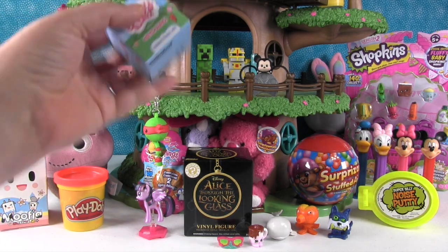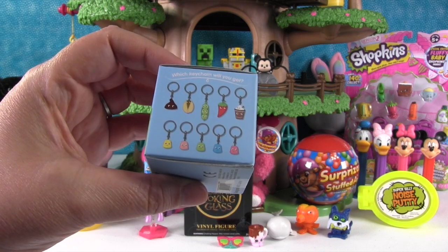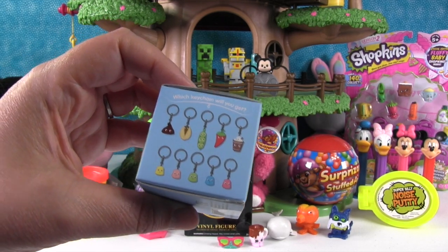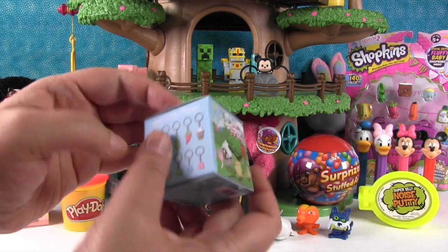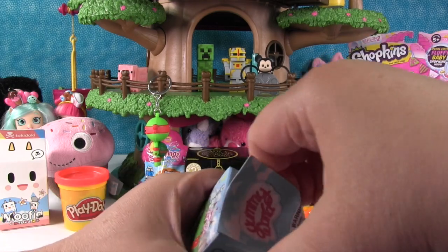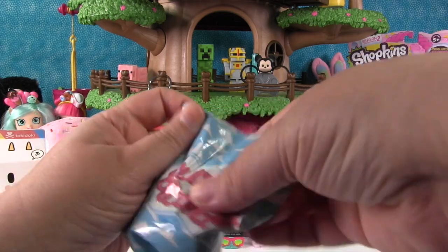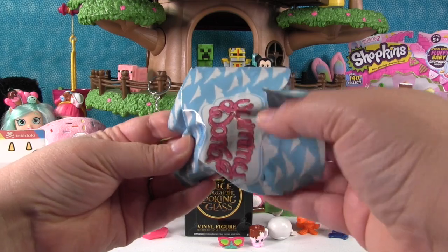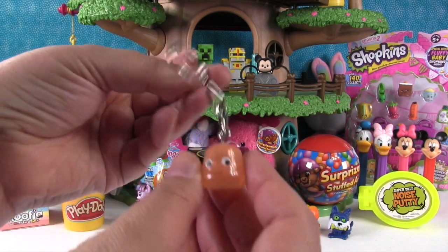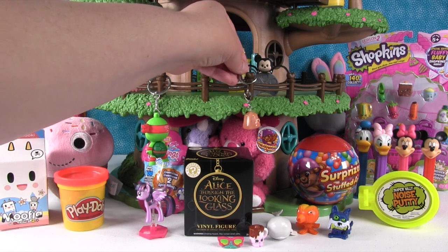I am going to open up this Yummy World keychain. They're blind box keychains, which is super fun. There's so many different characters you can get in here. I hope we get the Hershey Kiss or the Hot Cocoa or Frappuccino. The boxes are tough when they're that small. Let's see who it is — it's a gummy, the orange gummy! Yummy, yummy, gummy. They're cute because they all have little eyes and mouths. Adorable.